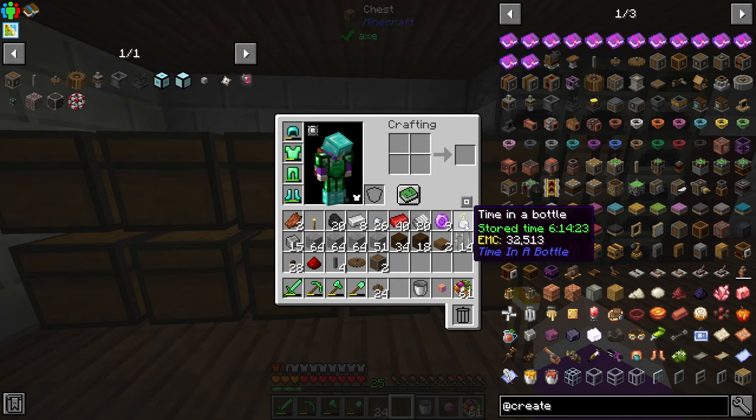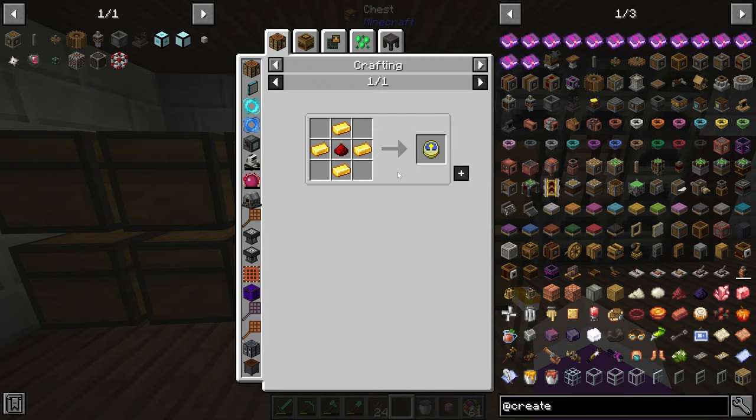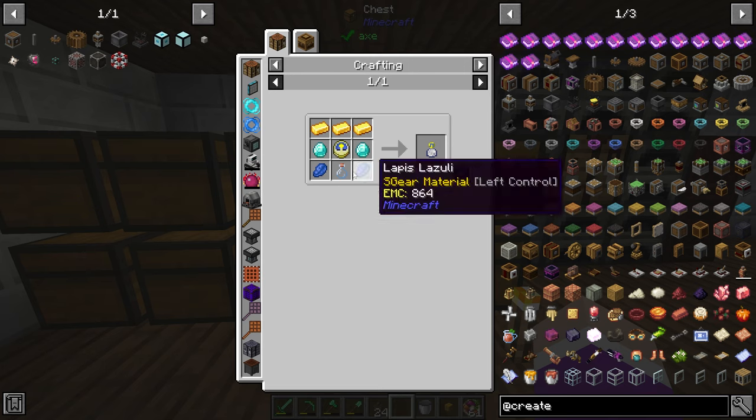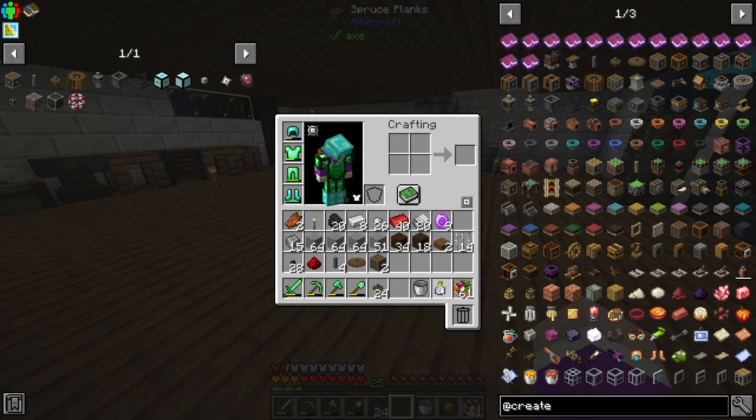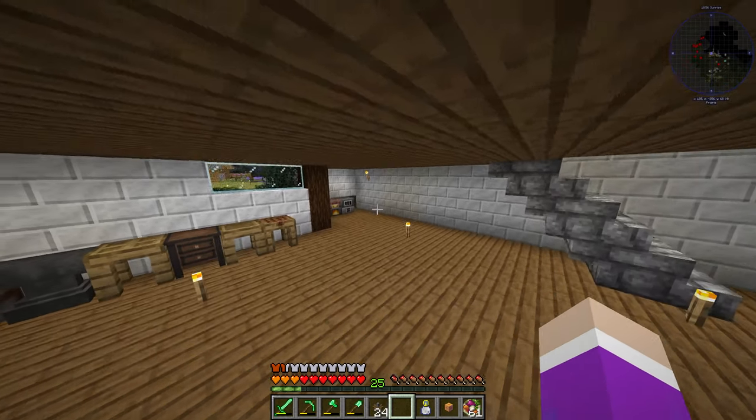I actually made myself a bottle of time — it wasn't that expensive, just a clock, some diamonds, and a bit of gold and lapis. I have about six hours stored in it now. Later on if we ever need to speed up a machine, like right now we could use it to speed up our alloy smelter.